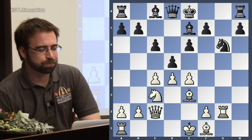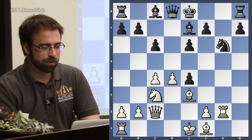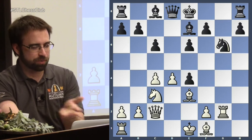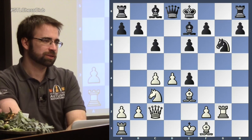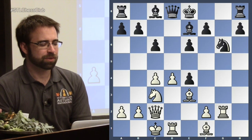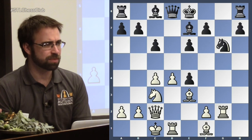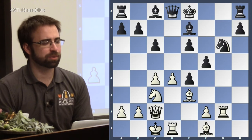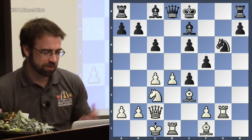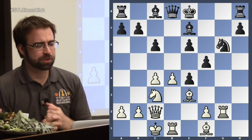A very surprising, controversial decision: bishop to e3. Perhaps he's thinking, I'm going to do the attacking, I've got the center, I'm going to open it up, and you still have to move pieces out of the way to castle to safety. I can still castle long and take a lot of stuff in the center. I'm going to use my bishop because I'm attacking — I don't want to trade pieces. But in the game, White's position just never really came together.